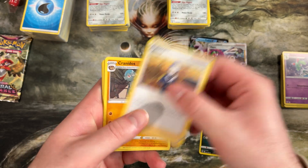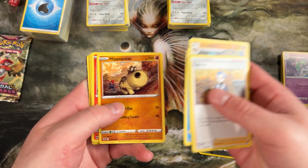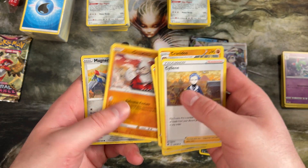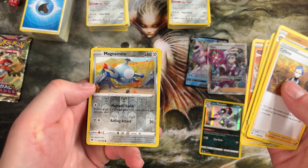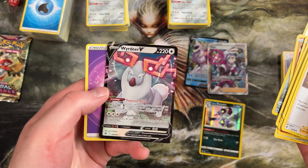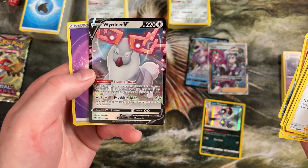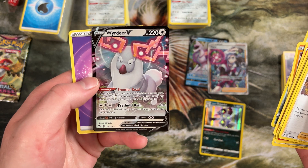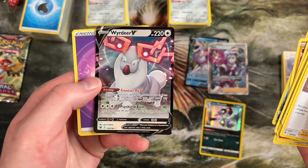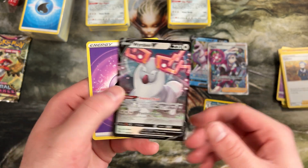A Cranidos — very nice, he has such a cool shiny. Hisuian Growlithe, a Foil Magnemite — we needed that. And then our Rare is a Wyrdeer V — very cool, playable in anything with lots of colorless energy. Some active bench swapping action — I like it.